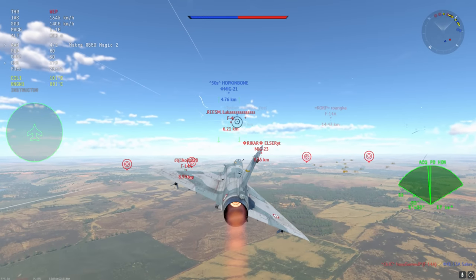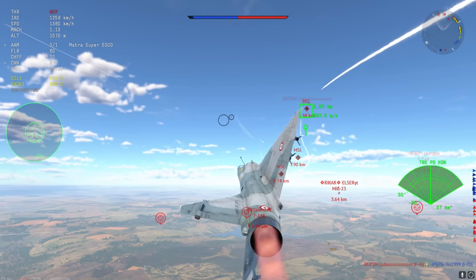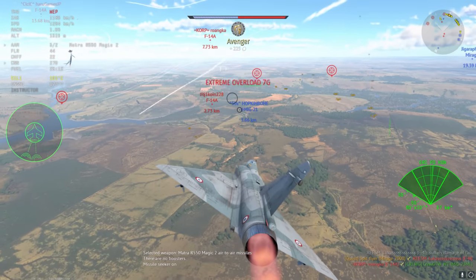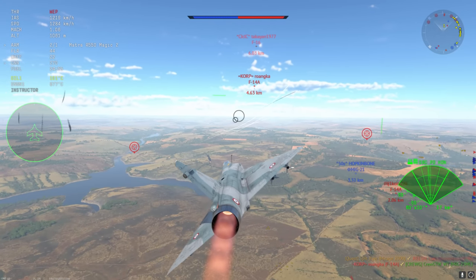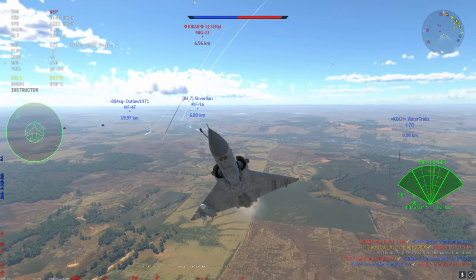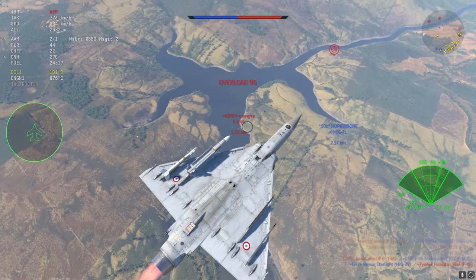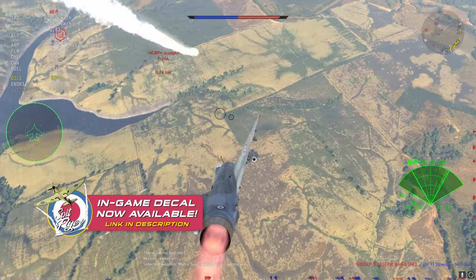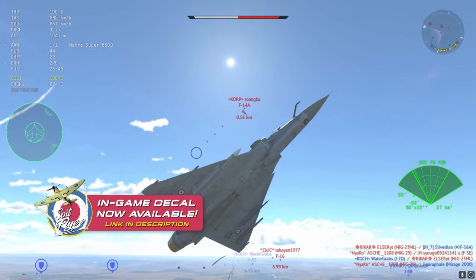Moving on to the next match. I'm going to target this F-4J coming in close — four kilometers range is good for a missile launch. He's coming in super close and looks like he'll send one my way, but he is way too late. We're getting lots of missiles coming through right here. This is one of the earlier matches I played with this plane, so I'm still getting back into the swing of it — at least that's what I can say to make myself feel better for my failures. The F-14 looks kind of juicy; I'll go vertical for better battlefield surveillance.